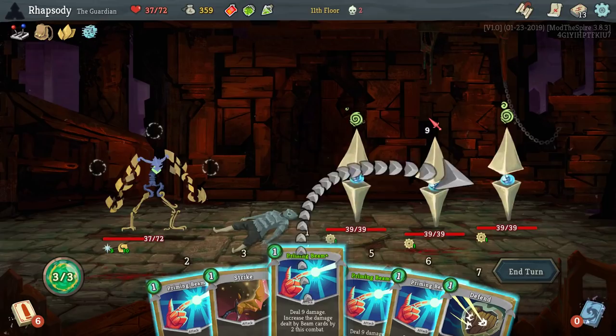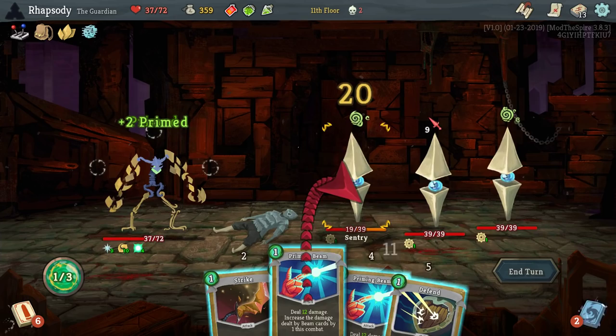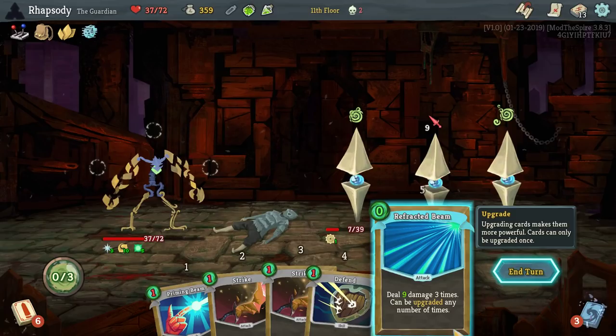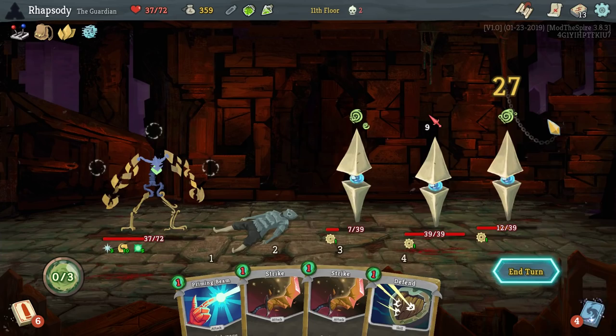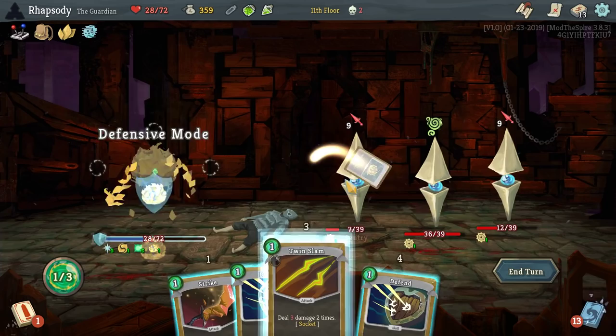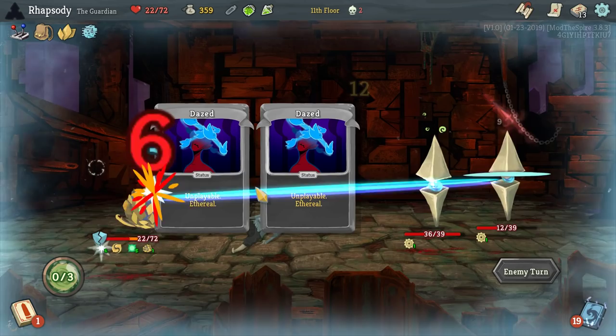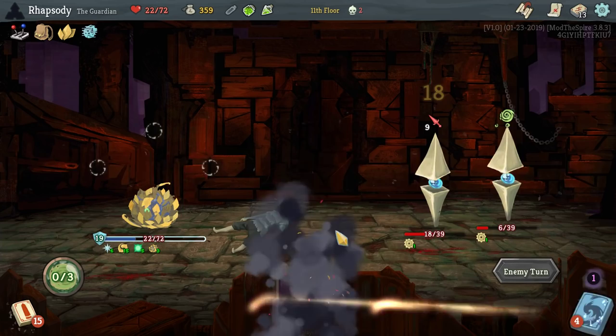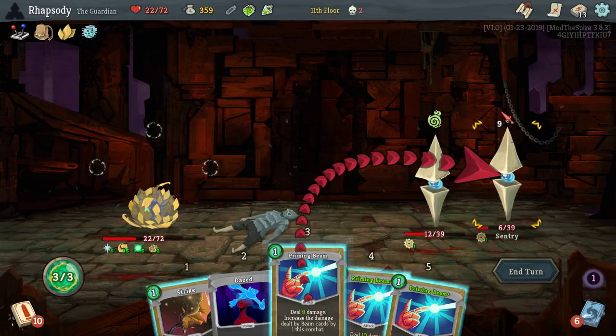This could have been a lot worse. Priming Beam, Priming Beam, Priming Beam — these Beams are mad Primed, is the thing that I've just realized. 27 damage on that. Could set me up for a kill on each of them next turn — the front and the backliner. Needed to do that in the opposite order. I am still not used to the fact that you are weakened when you are in defensive mode. Still not used to it. Eventually I will be.